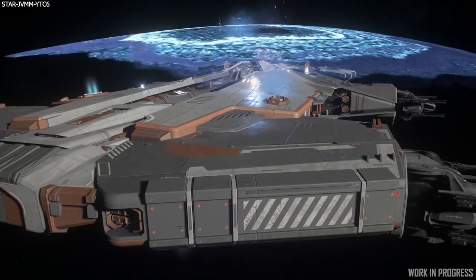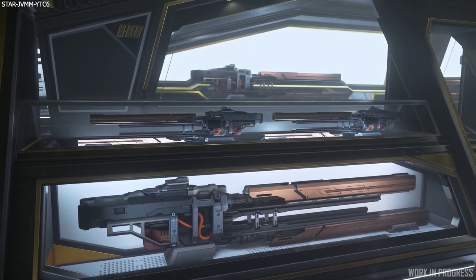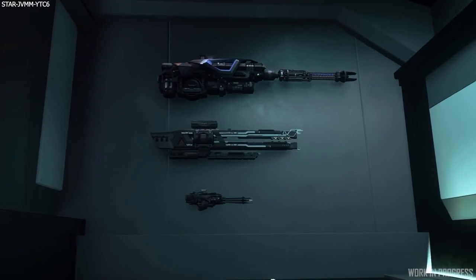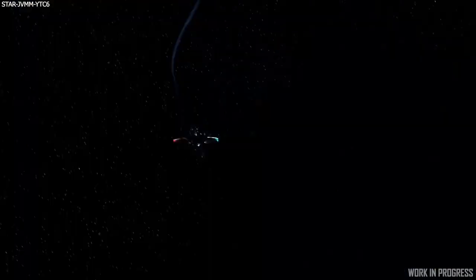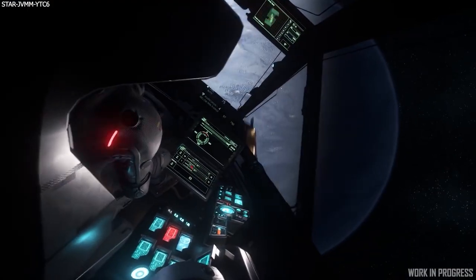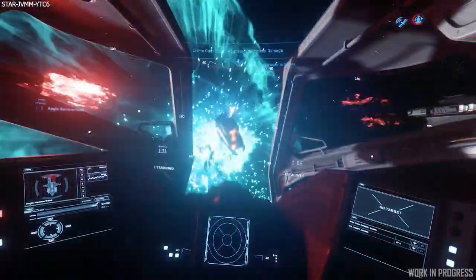For ship weapons they are looking at their behaviours and how they interact with shields and ballistic armours — they do not want meta gameplay for Star Citizen. They want each weapon to feel different and have a different role in combat. They also want to better define each ship role in the PU to help players make the right choice for each situation. The next step is prototyping to determine what works and what doesn't.